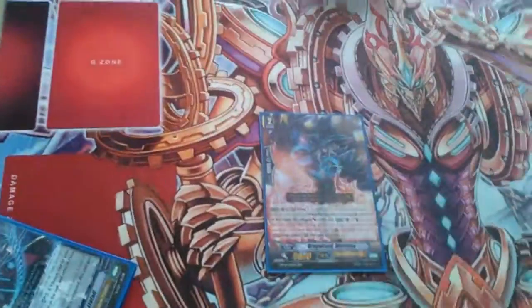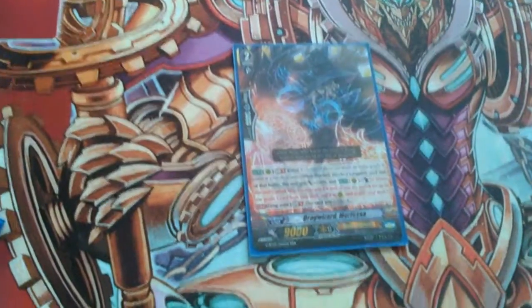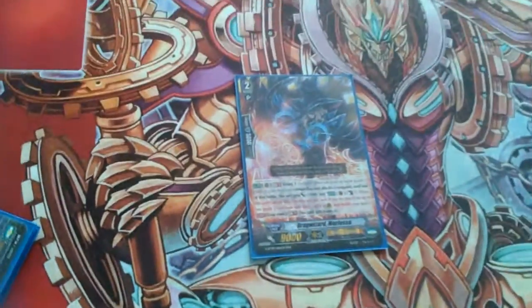For grade twos: one More Fessor — I'm trying to get more. More Fessor is quite good actually. She's Ritual three, she gets plus five when she attacks, and when she hits, you come as one and call a grade one. So not bad.